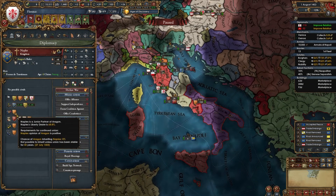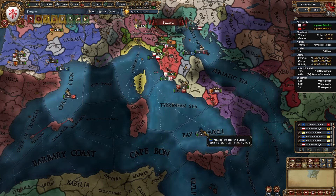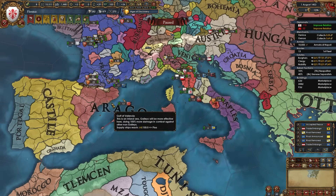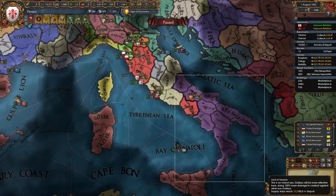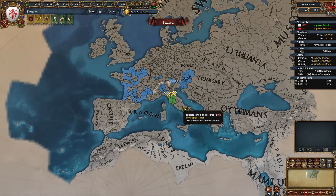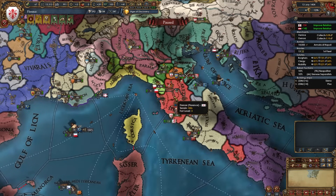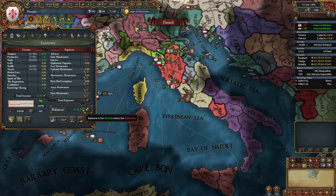After you take Naples, Aragon will likely re-PU them — this is normal. We just wanted that province; the rest we'll worry about later. Your ideal alliances should be France, Milan, Austria, and the Pope. During peacetime focus on improving relations with outraged countries. As Florence, money is pretty much not a problem after the initial 10 years — I've taken Siena and Naples and I'm already making money at full army maintenance. Pay off your burger loans then take new ones and start constructing buildings, starting with marketplaces in centers of trade and estuary provinces.